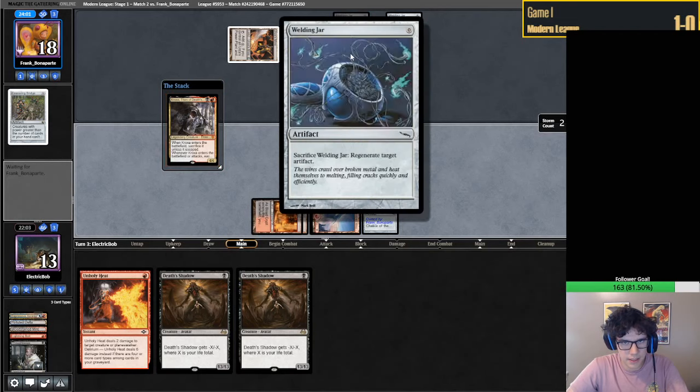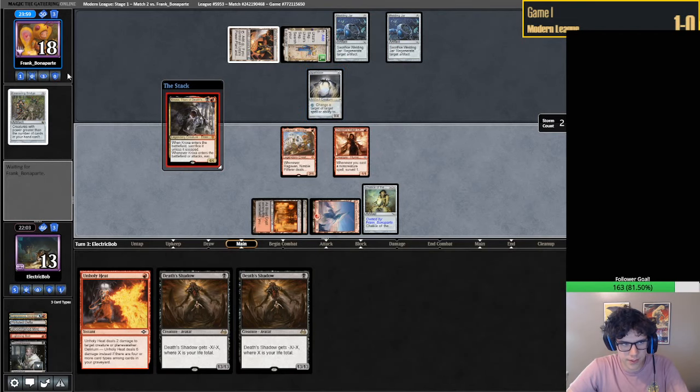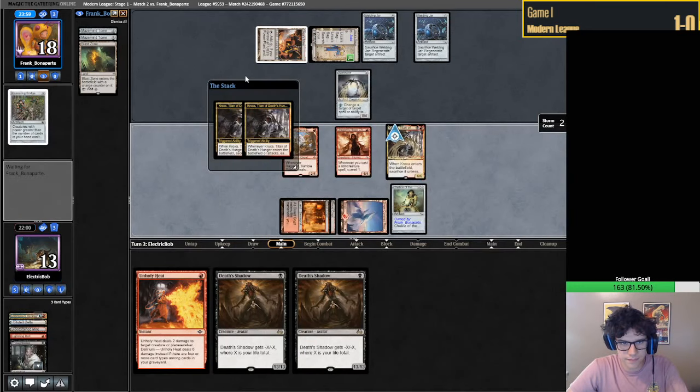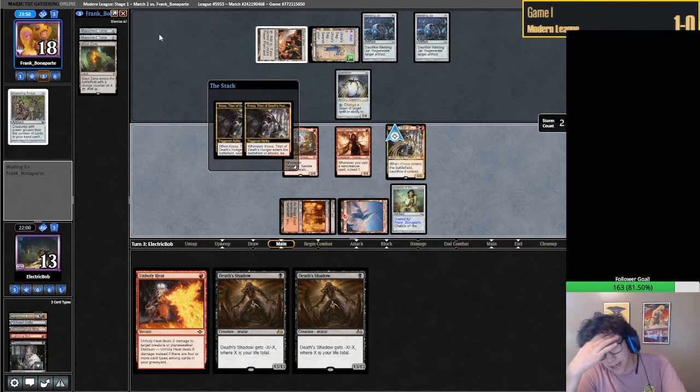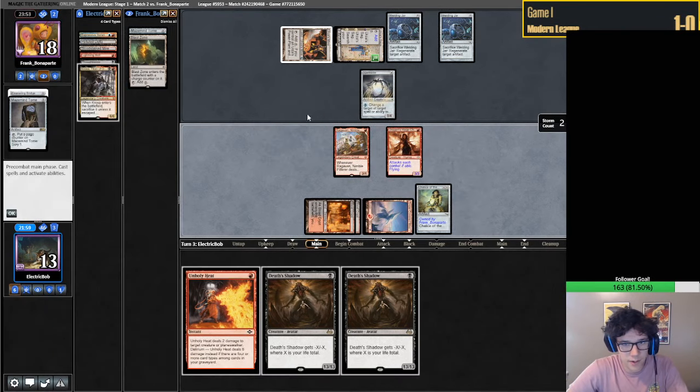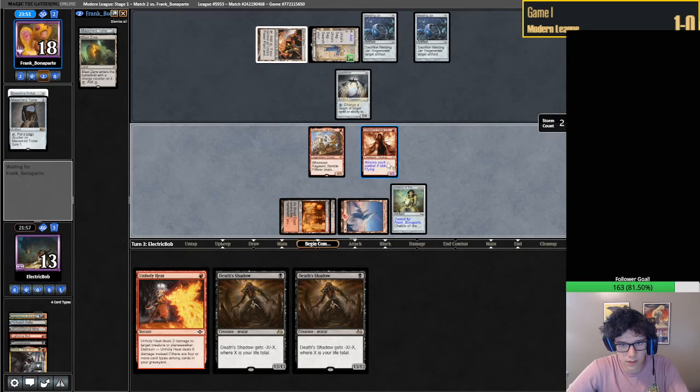Take the L. Welding Jar is also kind of annoying in that sense. Now we have more problems. Feels like we should have kept the land - hindsight is 20/20. Maybe I should have just attacked first. No, I think this is fine play. I guess we are looking for our Dress Downs now - Dress Down would be pretty sweet. This seems like Urza's Saga versus the world here, but I'm not sure what they're going to get with this Saga.